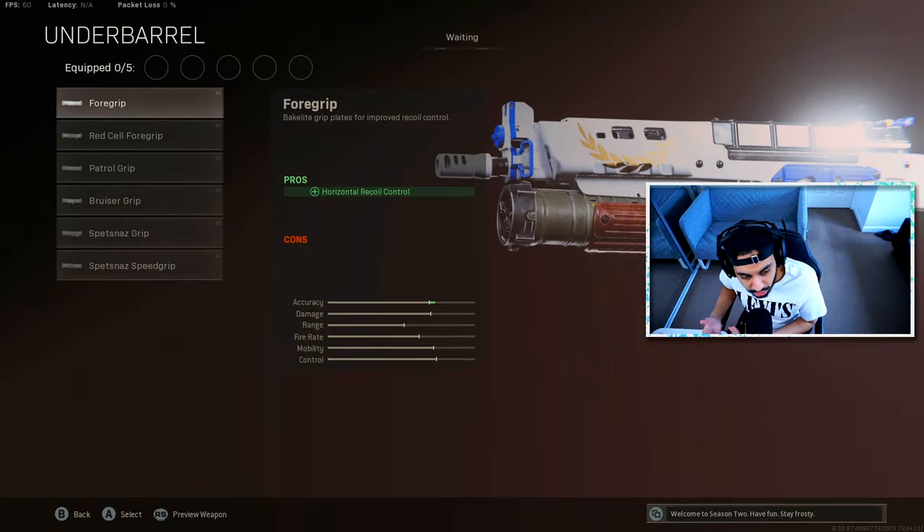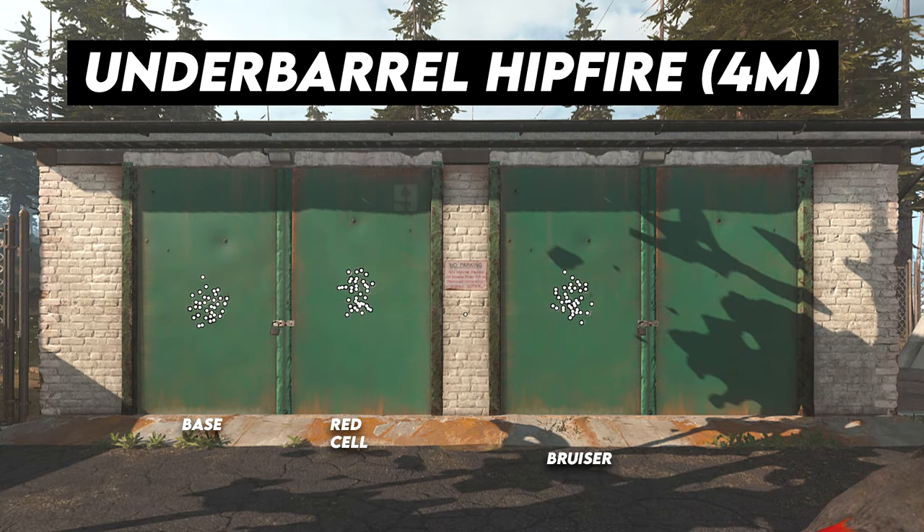Now bringing up the underbarrel hipfire attachments — the Red Sail foregrip and the Bruiser grip — these are the only two underbarrels that help with hipfire. With the base weapon for reference, the Red Sail foregrip is actually performing the best at a four-meter distance. The recoil chart is more vertical instead of horizontal, which makes it much easier to hit a human target since human targets are longer vertically than horizontally. So the Red Sail foregrip is the best option in terms of hipfire.